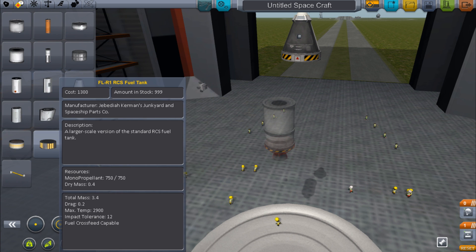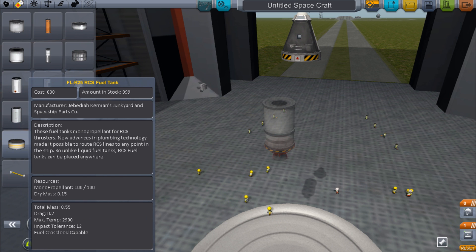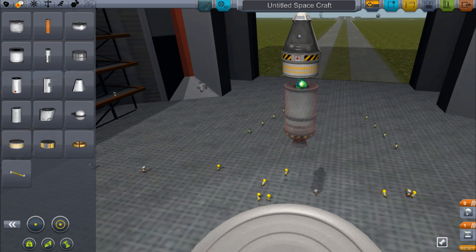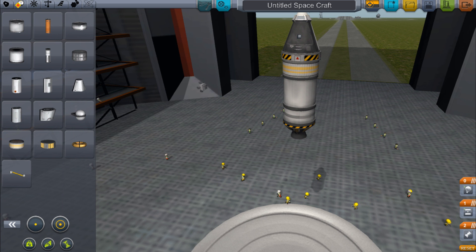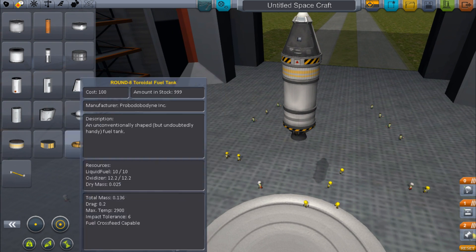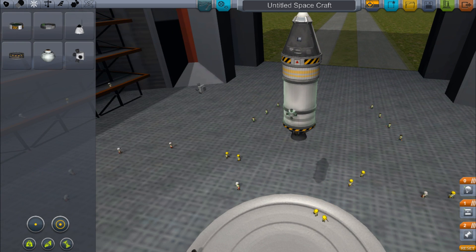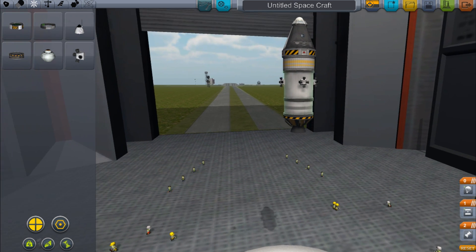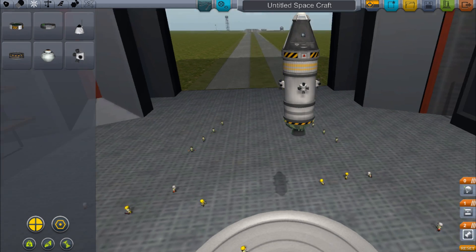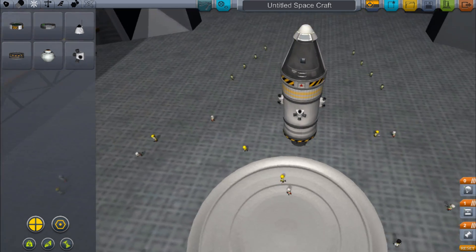It's quite heavy though, isn't it? 3.4 — that's enormous, like half a ton pretty much. I'm assuming it's tons. Let's get some of those on there. You need to put your angle snap on as well. Let's put four on this time, because last time it didn't really work very well. I don't know if I need to put them on either — I think that'll be plenty. We should put some control surfaces on as well.